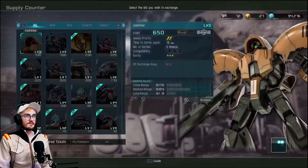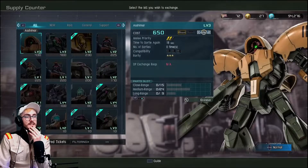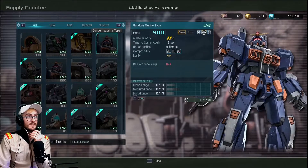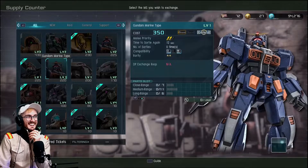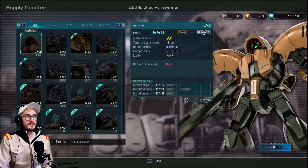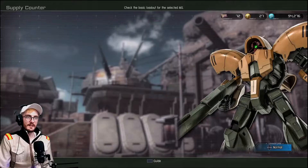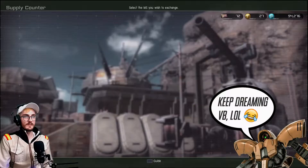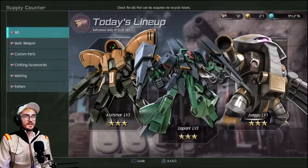We'll see the Recycle Counter. Ashumar — very nice. Gaplant level 3 as well — that's cool. Gundam Marine type's the last one. I do have one on my alt account, but the Ashumar is a suit I've had my eye on for a while. It has managed to evade my grasp so maybe we'll get it soon.